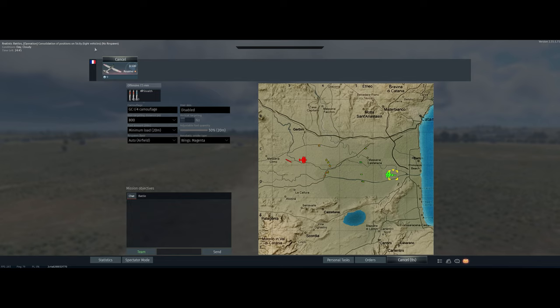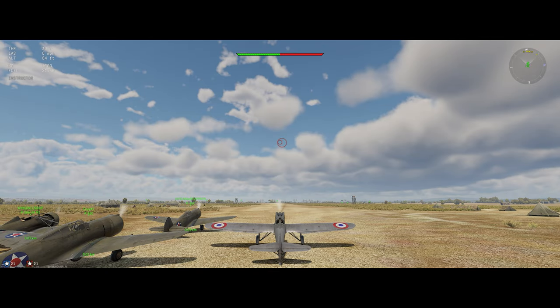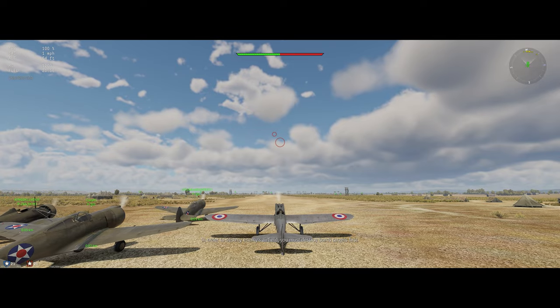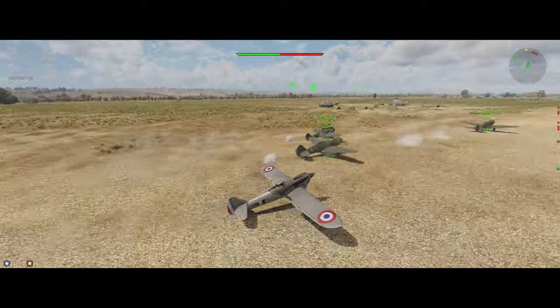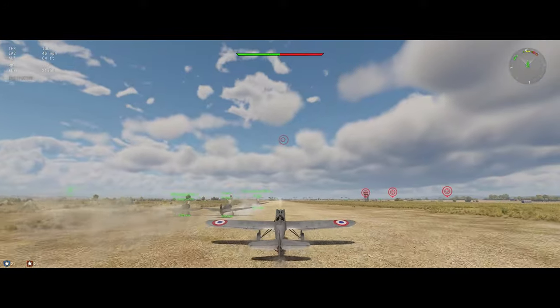The map is Consolidation of Positions on Sicily. We've got stealth ammo, 800-meter targeting distance, minimum fuel load, ready to go. A couple of P-36s next to us, which means they're going to have some slightly higher-tier aircraft on that side, but that's all right.